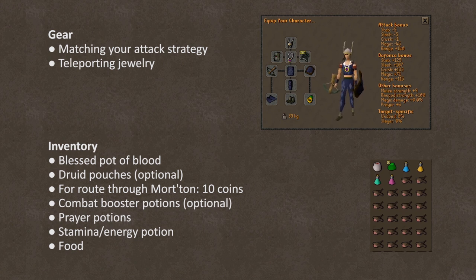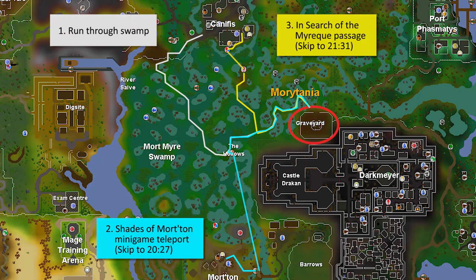Nothing special to remark about my armor here — just wearing some dragon hide for ranged bonuses, with an adamant crossbow and bolts, as well as a ring of dueling for quick access back to a bank after the fight. For inventory, make sure you have your blessed silver pot of blood. If you have any druid pouches, make sure to grab those. If you're using Route 2 with the minigame teleport, remember to grab 10 coins. I'd also recommend bringing any combat booster potions — I've got range and super defense — as well as prayer potion and energy or stamina, especially if you're taking Route 1 through the swamp. The rest can be food.